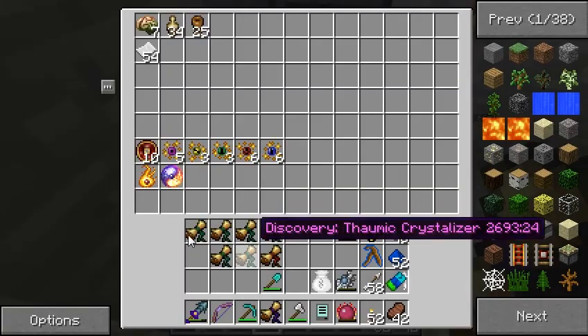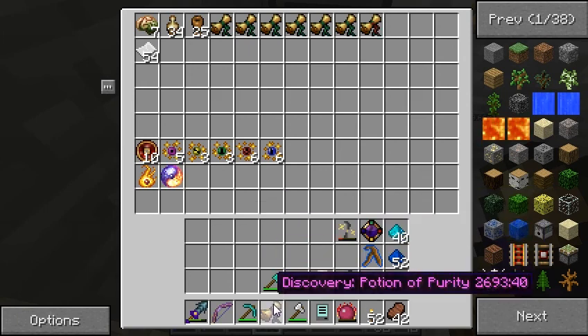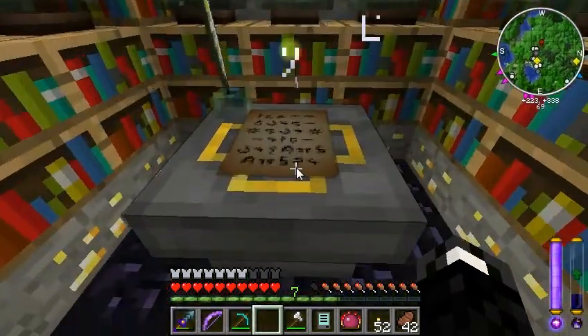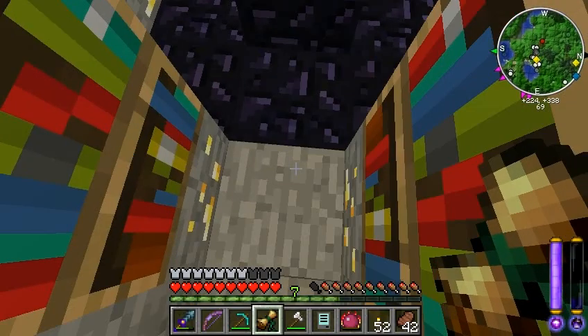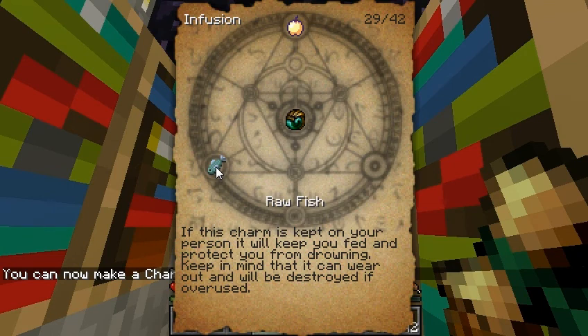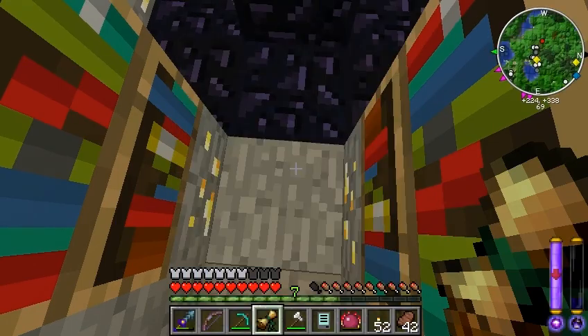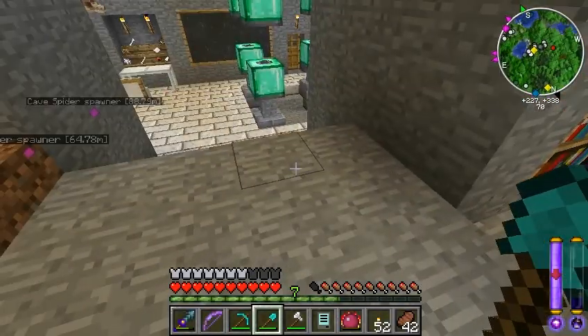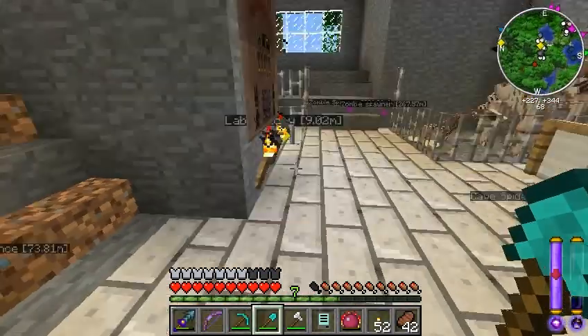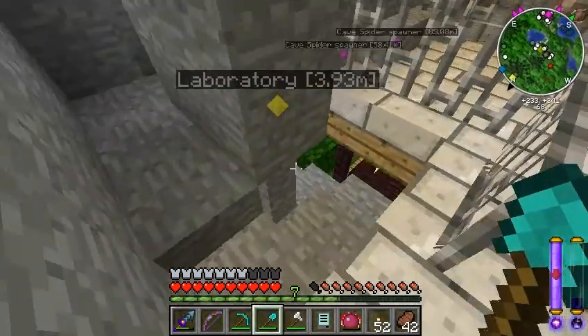Nothing that I feel the need to actually work on right now — I'd rather skip ahead to what I was planning on doing this episode. Oh, we might be done with this. Charm of Vigor — there we go! Let's see what this bad boy does. A fish and a golden apple — that sounds tasty. It'll keep you fed and keep you from drowning. That's pretty interesting. Anyway, what I was gonna do is head back to the factory today, so let's head over there.